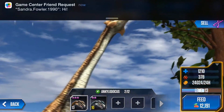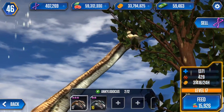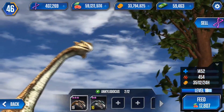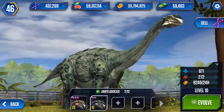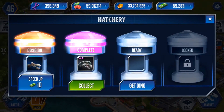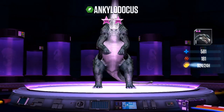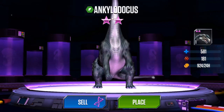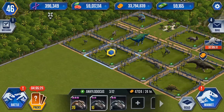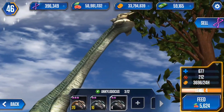For DNA, I basically just sold a lot of dinosaurs — that's really the only way to get a lot of it. I sold dinosaurs I didn't need, like a couple of T-Rexes, and they just added up. In some legendary packs you also get a lot of DNA. I started off somewhere around 600,000 so as you can see I am going down, but I've been using a good amount of it.